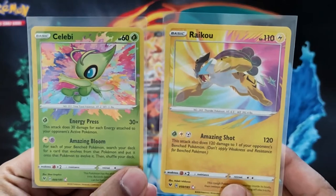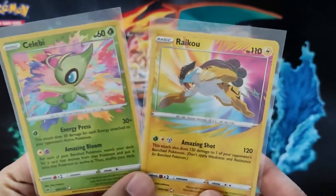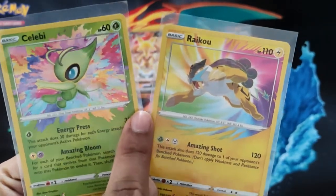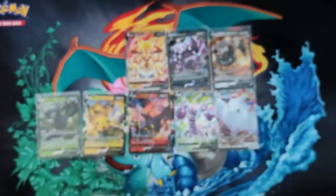Looking at the centering on these cards — they're kind of okay. But you can tell on both of them the left-hand side border is bigger than the right-hand side. You can see this one is quite thick on the left and pretty thin on the right. Raichu is closer but it's still noticeable.